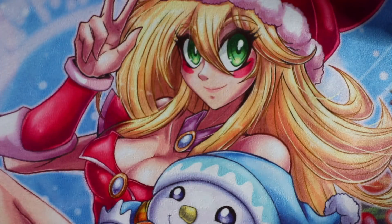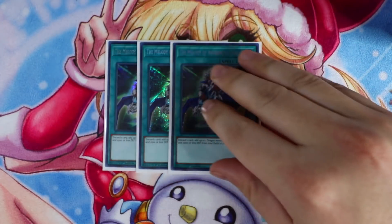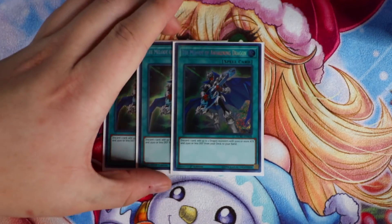For your spell cards, your starter cards are obviously Triple Melody of the Awakening Dragon. This card searches your Blue-Eyes and also Alternative White Dragon directly from your deck to your hand, and ditching the stones to the graveyard gives you an instant plus. I want to make this deck as consistent as possible.